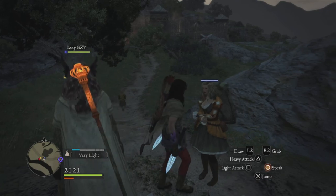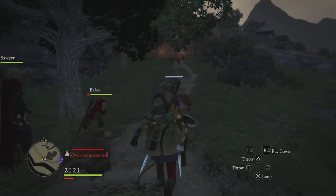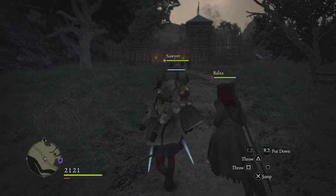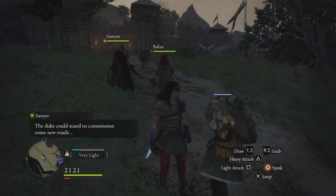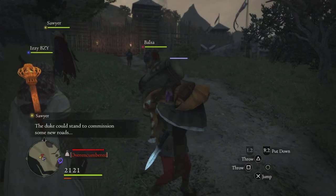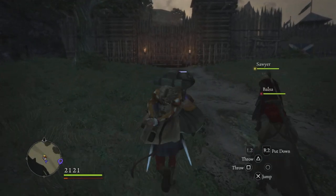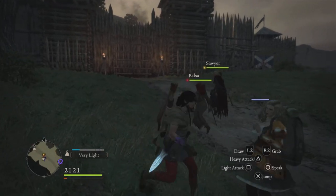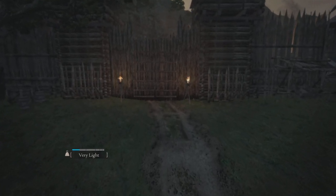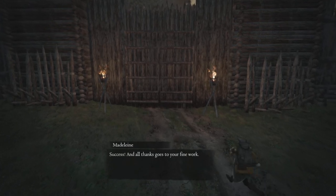Eventually she will get upset with you and make you let her go, but you can do stuff to make sure that doesn't happen — just put her down. The only other problem with this is that you do end up running through a bit of stamina, and it's going to take a little bit longer to do because I'm doing this on New Game Plus, so my character does have a little bit more stamina. Just pick her up and walk her straight to the encampment. Hopefully this helps some of you guys out.